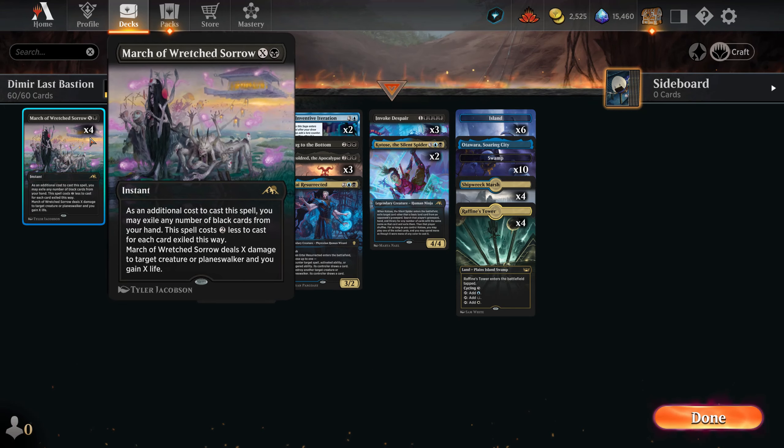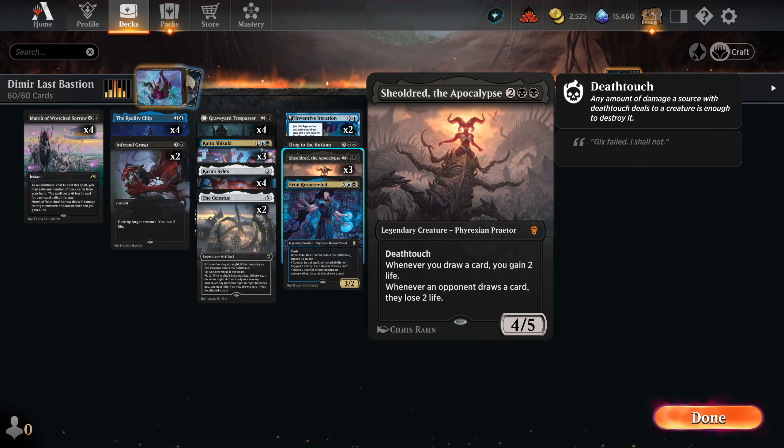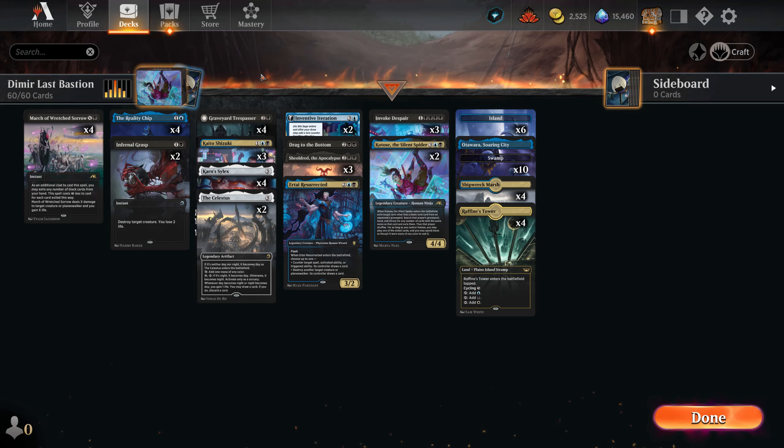The big idea for the deck is getting a lot of life gain, because we have four Marches and we have Sheoldred and Celestus, so we can heal quite a lot to give us time to sweep everything. With that being said, don't forget to subscribe, and tell me if you like the short intro. Enjoy the games!